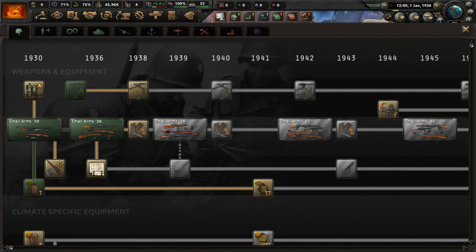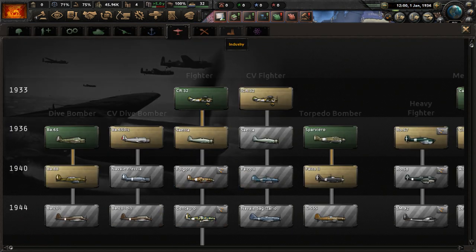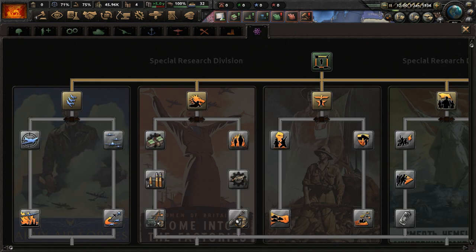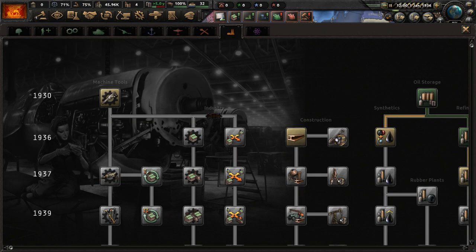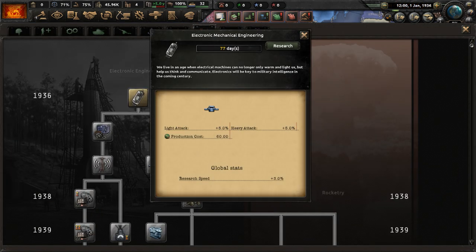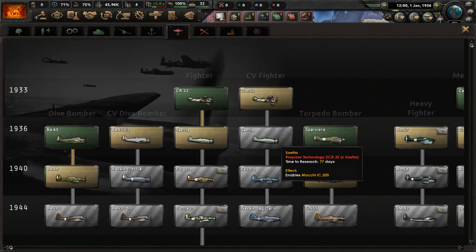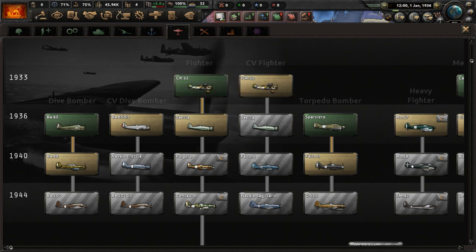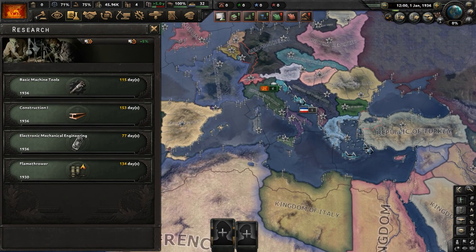We have four research slots and a somewhat different technology tree than vanilla HOI4 — there's an SRD technology tab now, as well as more infantry tech. Let's get machine tools, construction one, and electro-mechanical engineering. And let's get flamethrowers researched.